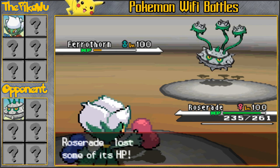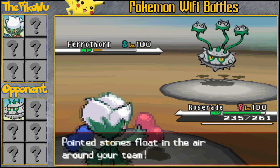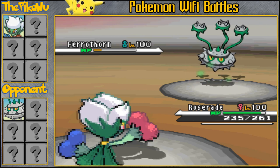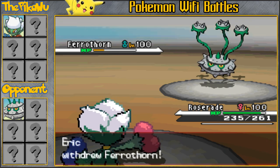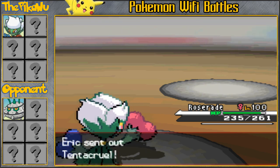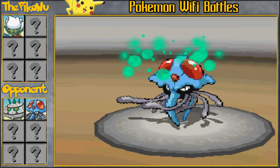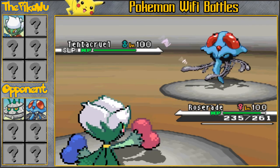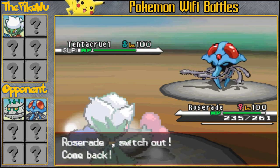Hidden Power Fire is gonna absolutely demolish this Ferrothorn, and I'm just gonna go straight away with the offensive because I want to get rid of this Ferrothorn as soon as possible — it is a dangerous threat. Anticipating him to switch, I'm gonna go for the Sleep Powder, and that connects against this Tentacruel, which is absolutely amazing because I'm gonna be able to cripple 2 of his OU Pokemon immediately from the start of the match.